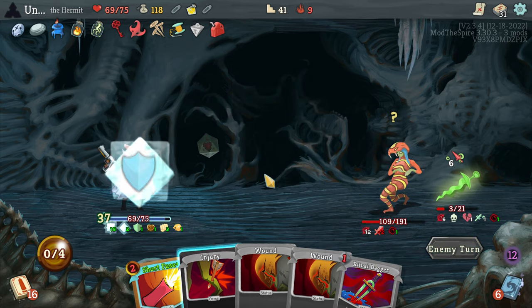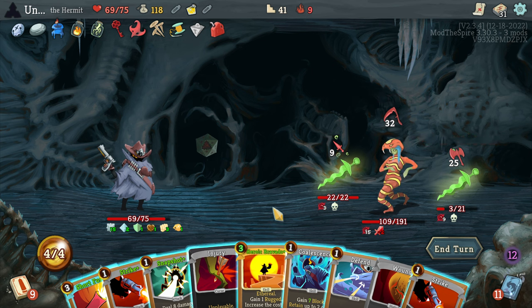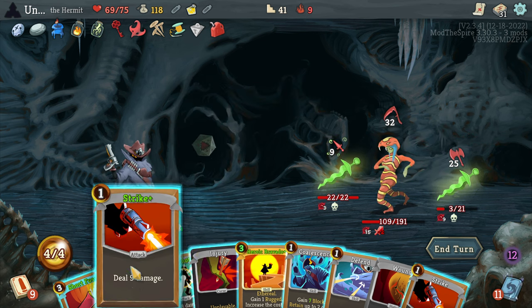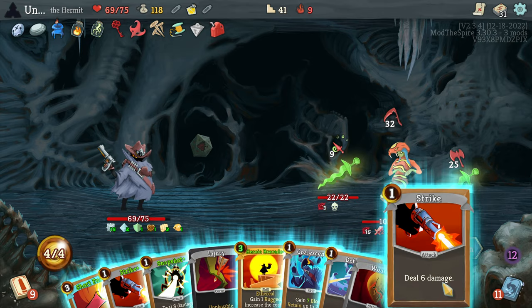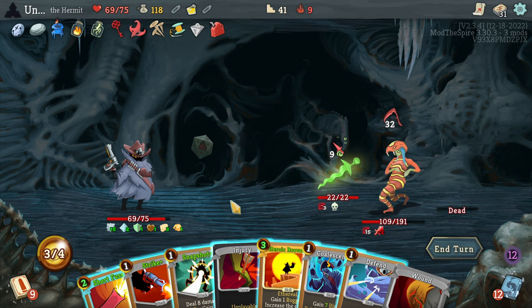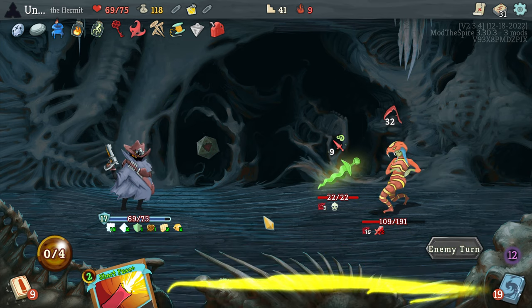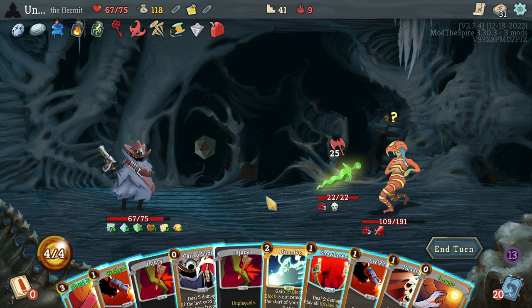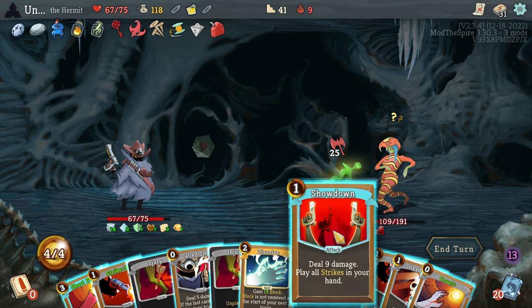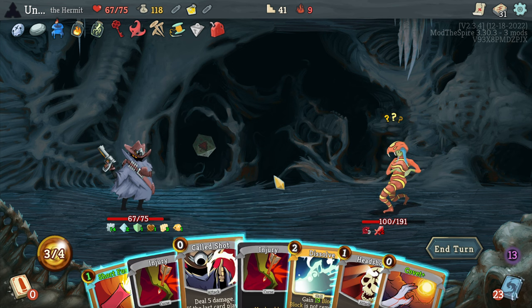Snapshot is nice, Heroic Bravado is nice, but you know what's not nice — the pile of damage coming my way. Maybe it's time to get rid of this Heroic Bravado. At least I can kill you. We do have one Rugged, so as long as I play this, we're fine. Because this Plated Armor totally works out in my favor. Please die — I need to actually kill you. I guess this Showdown will do it though, and it plays them at random — it just so happened to be perfect.